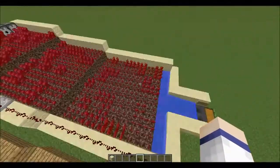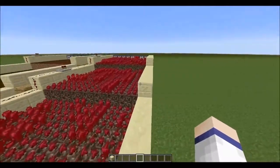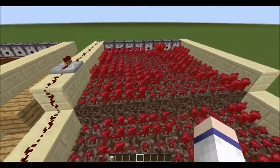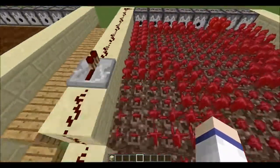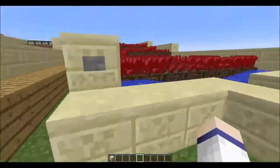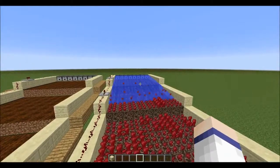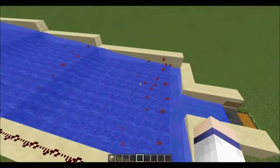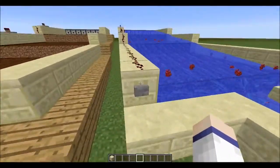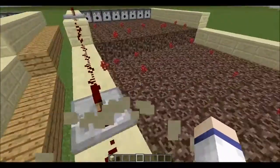Now this design actually also works with nether warts — with the introduction in, I believe 1.5 or 1.6, maybe actually 1.4, that allowed nether warts to grow in the overworld. So as you can see there are nether warts growing on this nether sand. This is actually even easier because you don't need water for nether warts to grow, and you can't accidentally trample crops. So it just works the exact same way — just brushes off and pushes the nether warts into the stream and then into the chest at the end. You probably won't want to make anything bigger than this for nether warts because you don't really need that many.